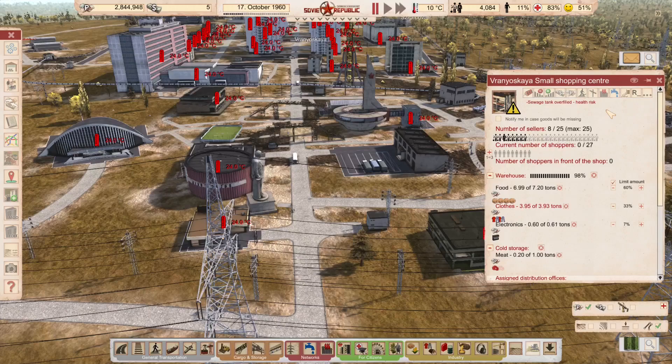Having fixed the heating problem, these two buildings are now at 24 degrees with no heating issues reported. But we do have a problem with sewage. I'd seen this message come up before but was very focused on the heating through winter and didn't come back to look at the sewage problem. That's what I want to do today.